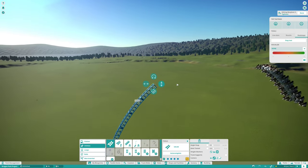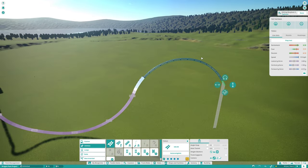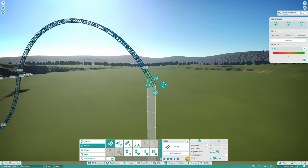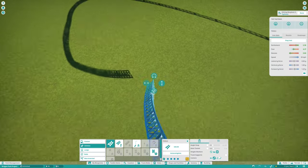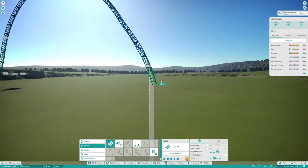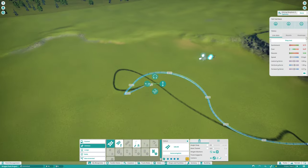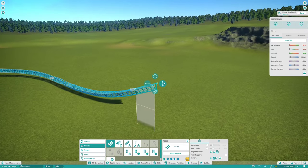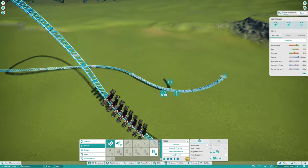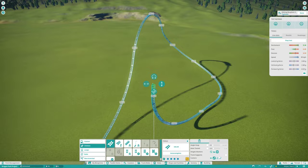I really wanted to focus on airtime and also a little bit on inversions, because I just think those elements work great with wing coasters. Typically for wing coasters, because of the seating arrangement, you want some near misses — and I have two in it as of now. Maybe I'll add more later because I didn't really put much scenery in yet, though I worked many hours on this.